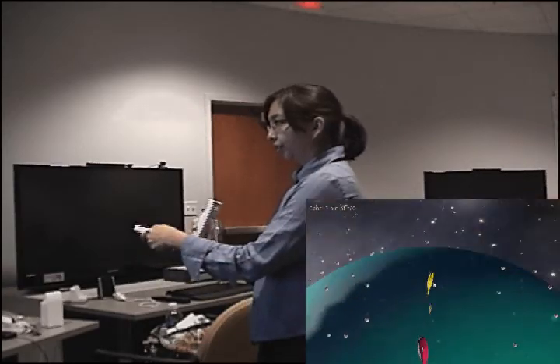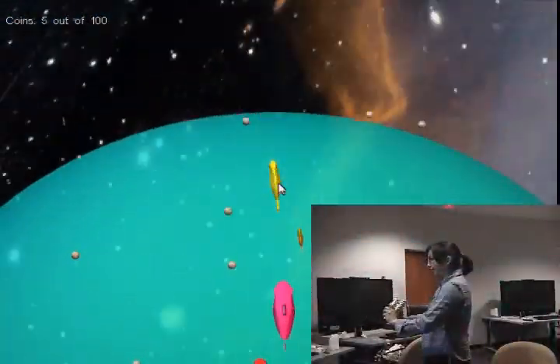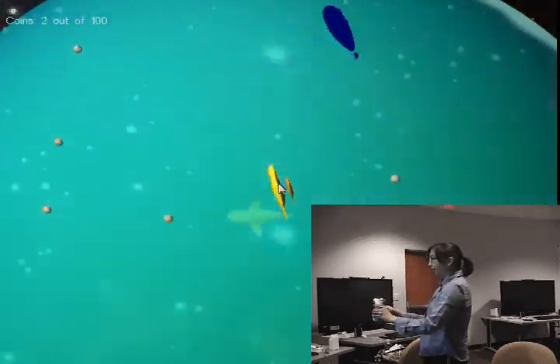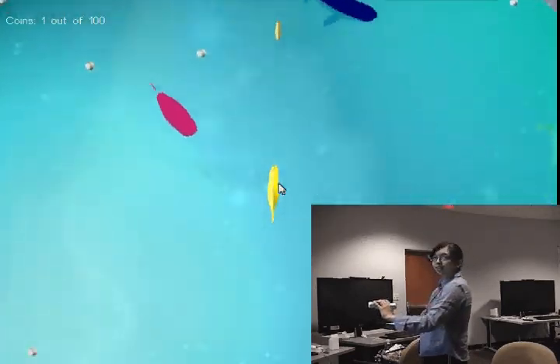If you wiggle the Wiimotes like this, you can jump in the air away from the planet. Basically these ghosts come after you, and you can knock them out by making a motion like this — your little helper fish will stick out and attack the ghosts.